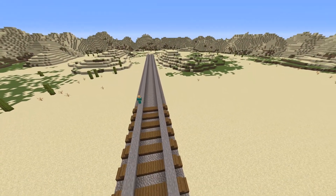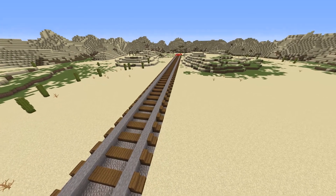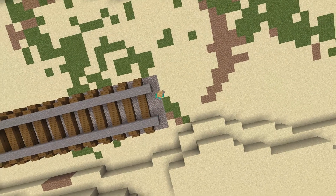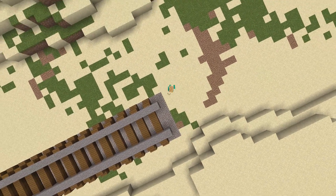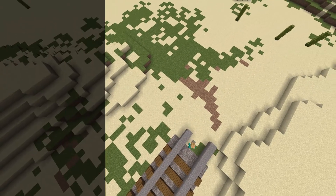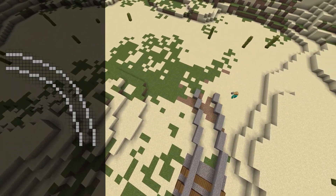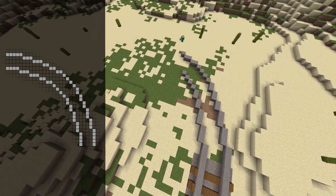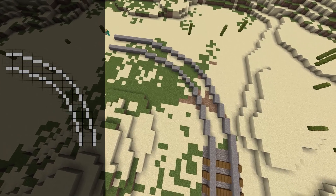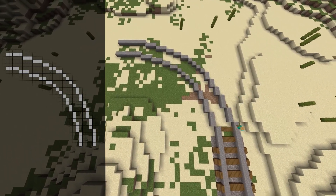Now I'm going to show you how you can build a turn in the rails, so that if you wanted to make a continuous rail system in your world, you could do it. Because a turn is a little more complicated, I'm not going to do the gravel first, but rather the stone. You're just going to want to build out this shape for this turn. You could make it smaller or larger as far as the curve of the turn, but I think once we build the engine, this is a good size in proportion.